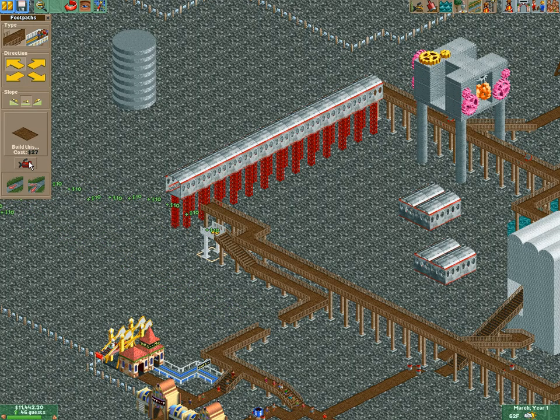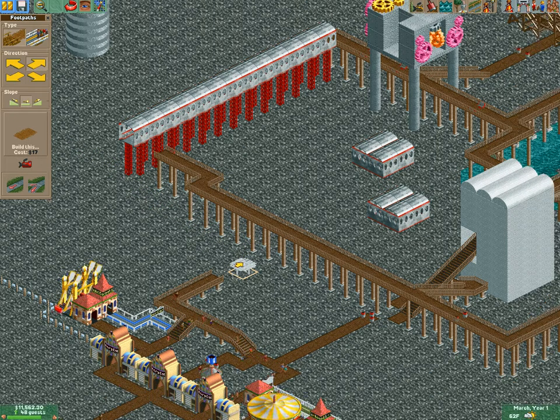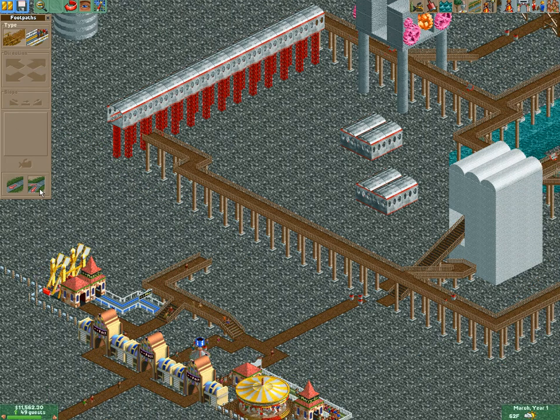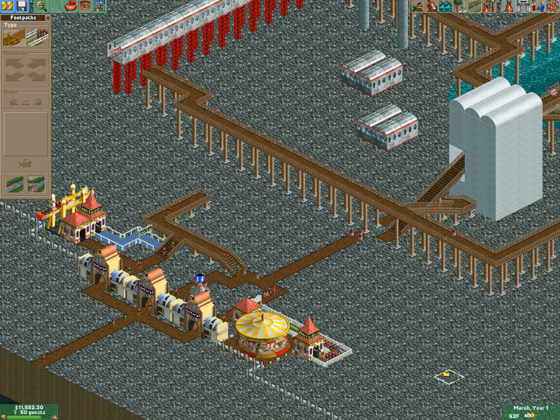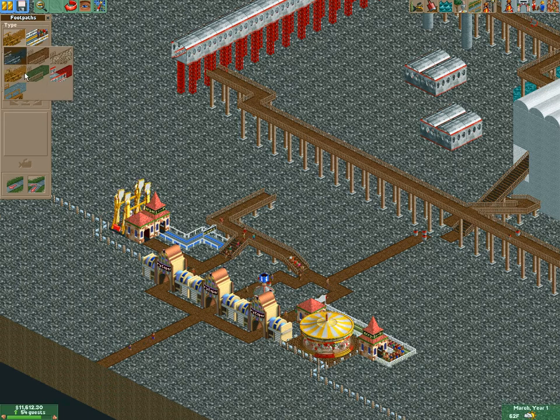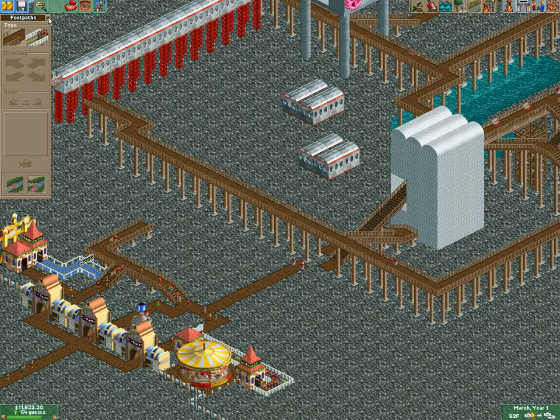I actually had built a huge park once — it was built in a huge square — and at the end when I connected the top of the square to make it a consistent loop, the guests started getting confused at the top. So loops are generally not a good idea in this game, because these guests are pretty stupid.